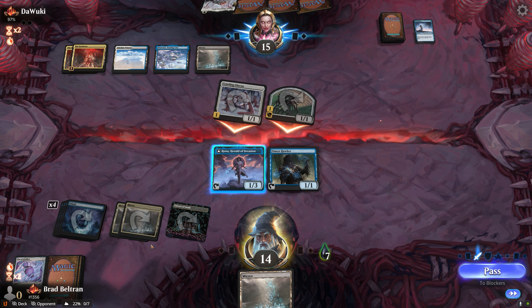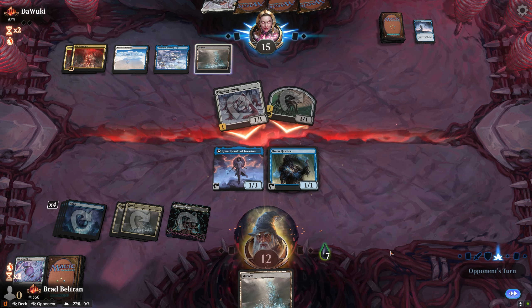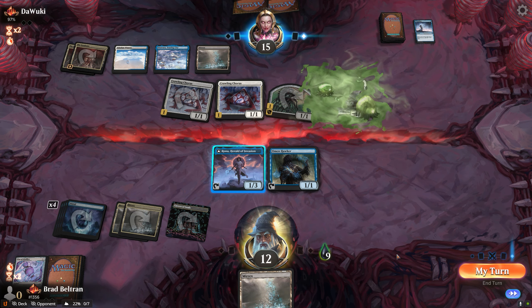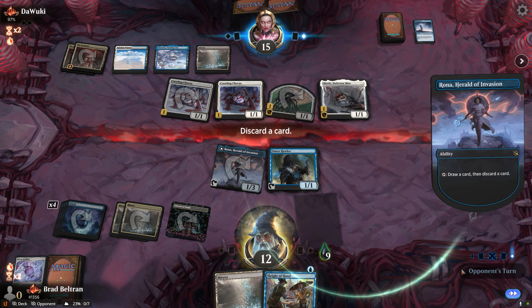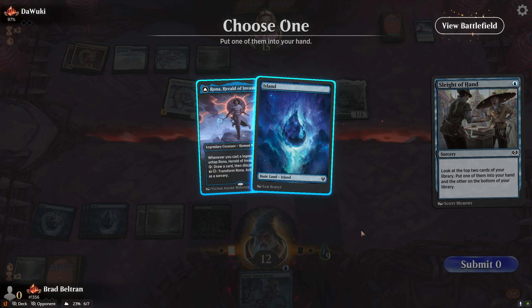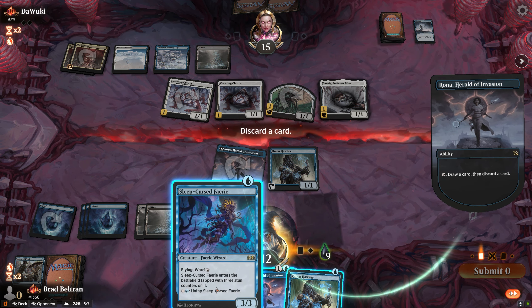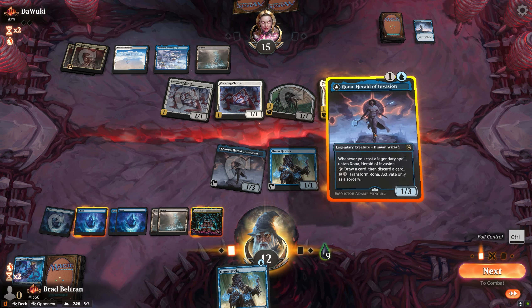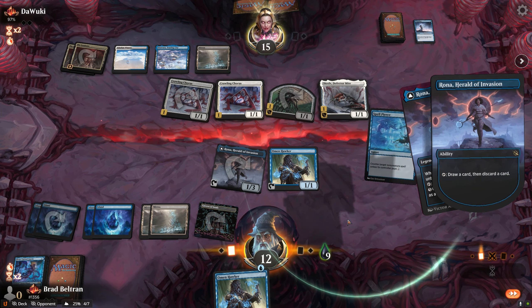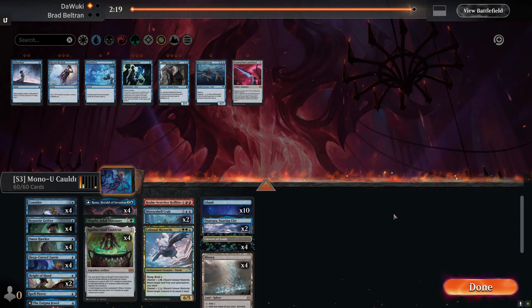Opponent has two Seed Cores and can buff both creatures, so we have pretty bad blocks. A Cauldron off the top won't do much. We're looking for the win next turn but they could proliferate to end the game. We need something like Cauldron alongside a Grifter. We lead with Sleight of Hand, finding another Rona. Drawing with Rona and finding Spell Pierce — we put away the Sleep-Cursed Fairy, play the Rona we drew, draw-discard before she gets legend-ruled away. Finding Spell Pierce likely means the end of this game.